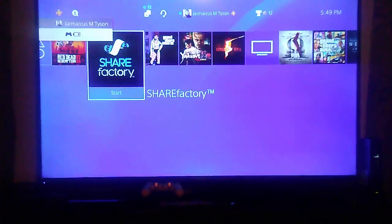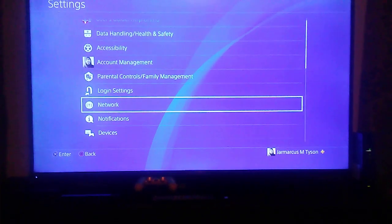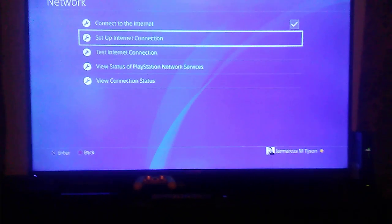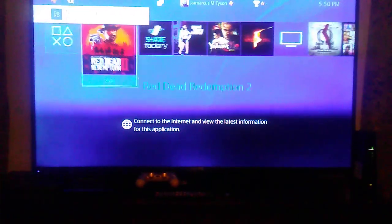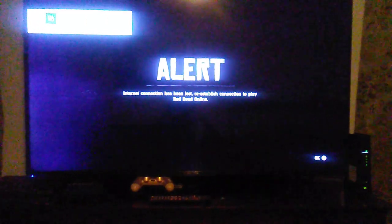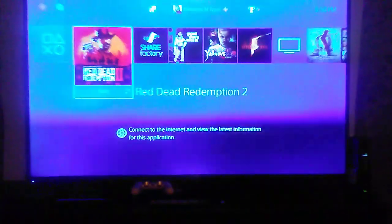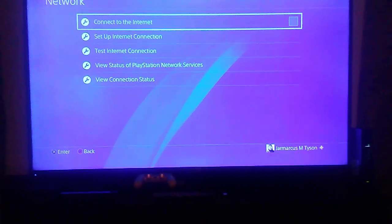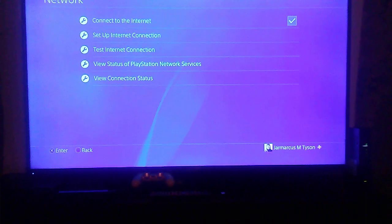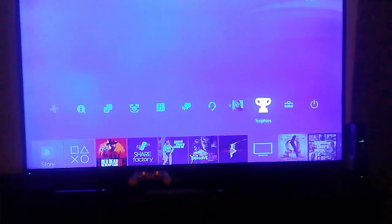Go up to Settings, then once you're there go to Network, and you're going to go to Connect to the Internet — hit that, uncheck it, go back out. You're gonna see that right there, and boom, that's gonna pop up. Do not press X — just let it sit, press Circle, go back up, go to Settings, go to Network, and then go to Connect to the Internet so you can check it back on.